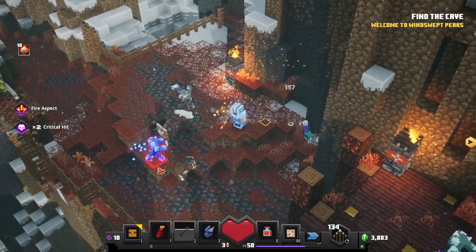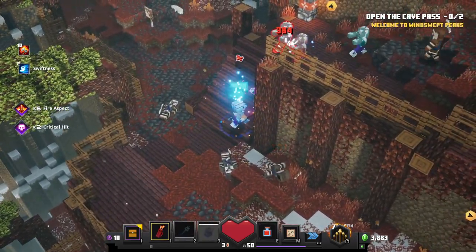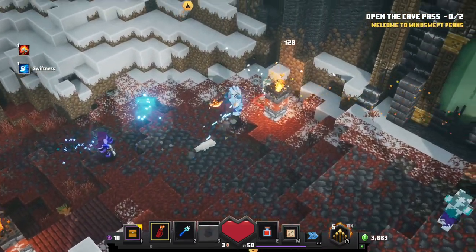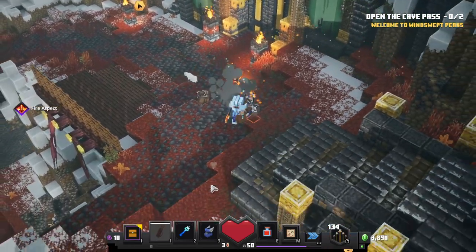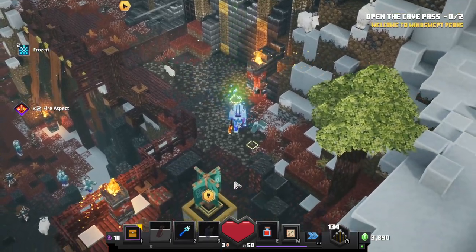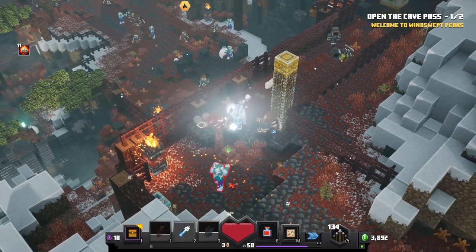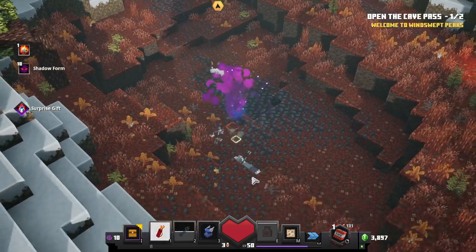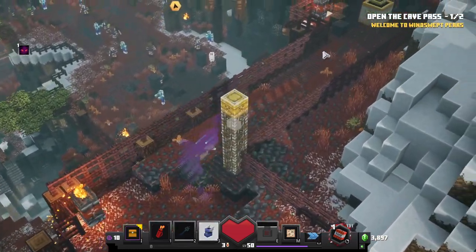Even though this is the highest difficulty for this level, we're crushing it — not too much of a challenge at all. New objective: open the cave pass. Get the staircase and start blasting with the arrows. I'm hearing some growling — it's a little scary. I have the bows that do the double shot, which is nice. I've certainly missed a couple of things, but we'll try to go back. That was one of the openings to the cave pass. Got some Shadow Brew — that'll last for a bit, but this was more of a dead end.